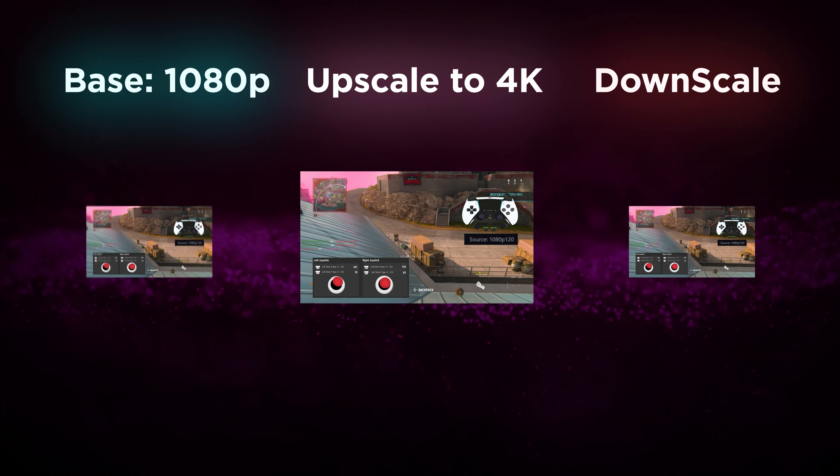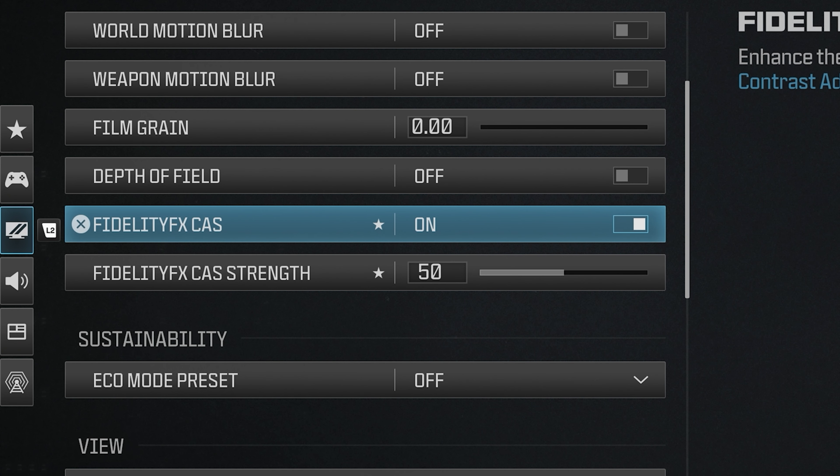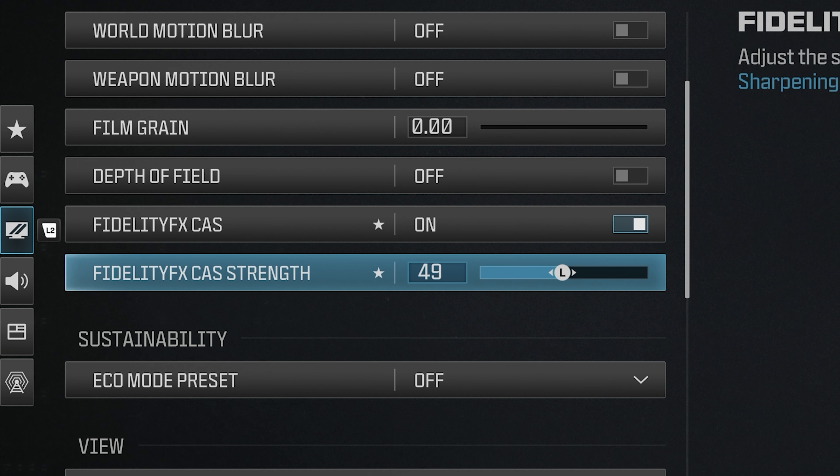For that reason you may want to keep resolution at default and prefer a stable controller connection. The other thing you can do is, depending on the game, change upscaling settings or turn them off and see if performance increases significantly.